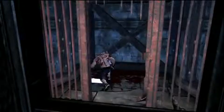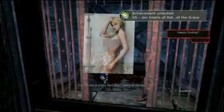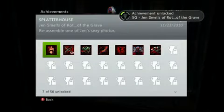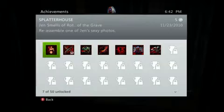Towards the end of the level, you're going to get to the room that I'm showing you here. On the rightmost cell is the final piece of the picture of Jen. And what you get is an achievement — hooray — five gamerscore.